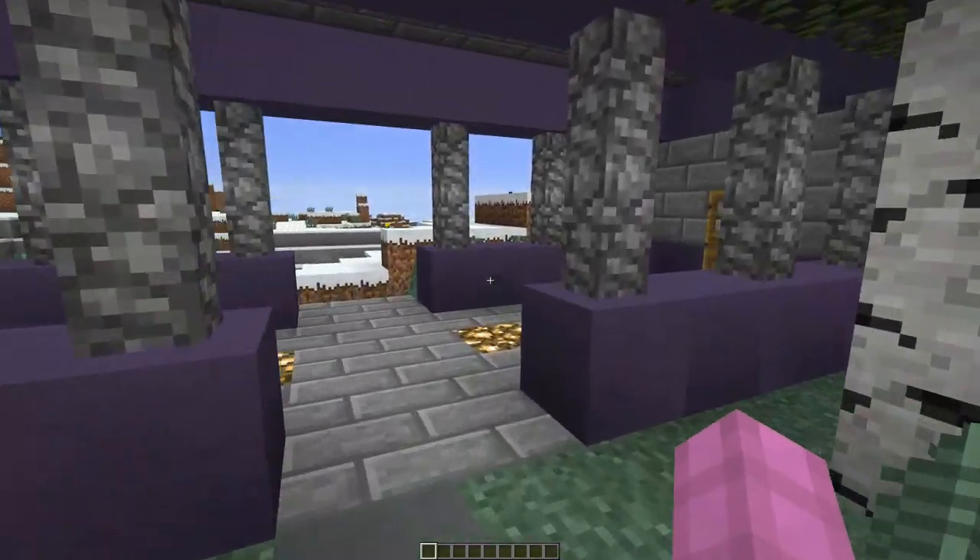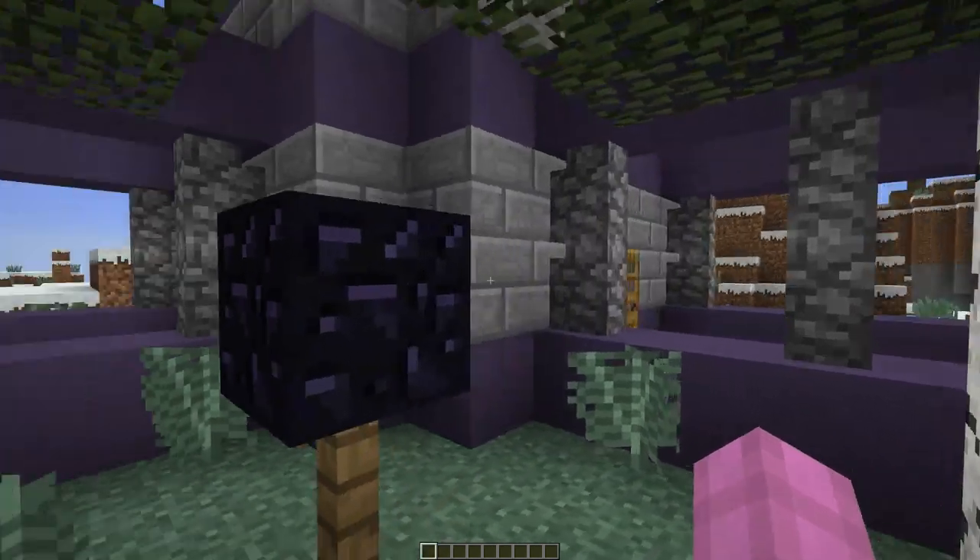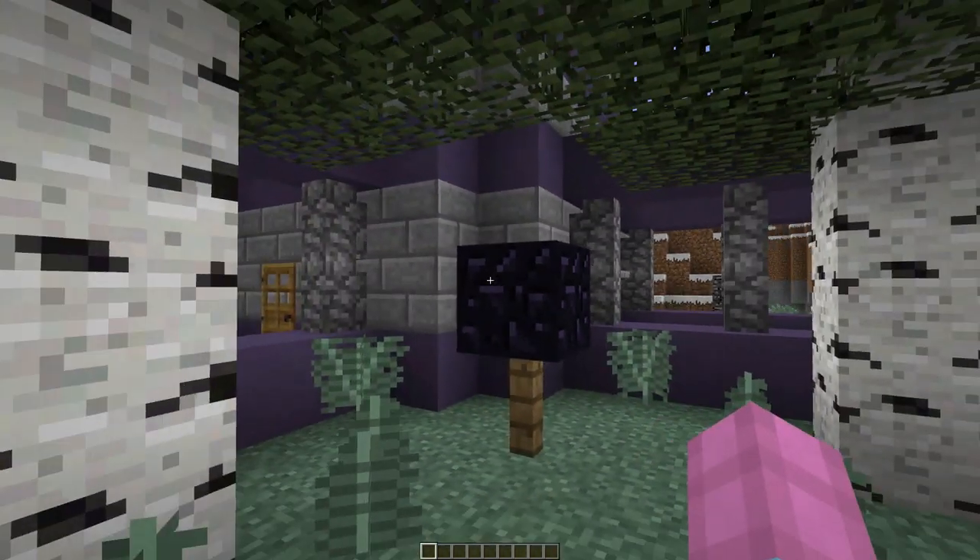Up next is the camp's control block. Your camp is initially protected, but once a day your camp is able to be raided. If the control block is destroyed, so is your camp.